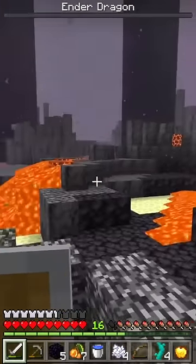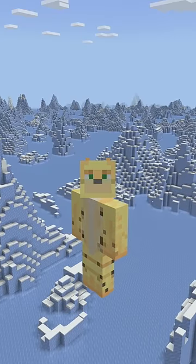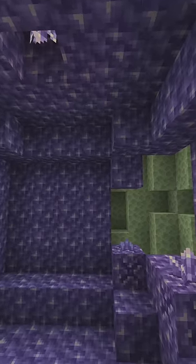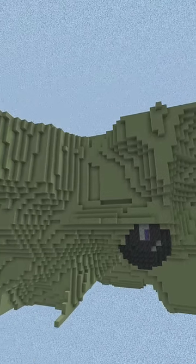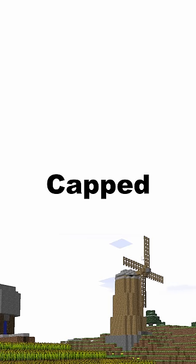I realized this might not be the only biome where this happens, so with a little research it seems the frozen ocean makes the End look like this, and the Mesa biome will cause the End to generate with amethyst geodes in it. For whatever reason, this is an incredibly bizarre feature, and it turns out the thing these biomes have in common is that they all generate with something called a capped surface builder.